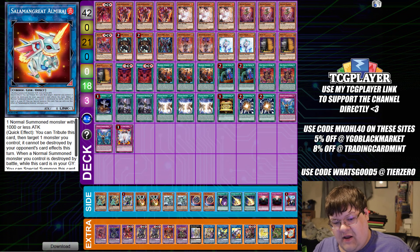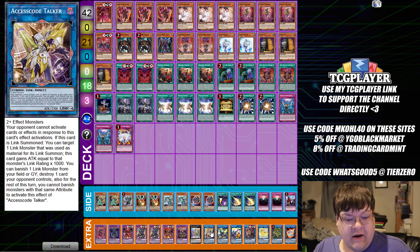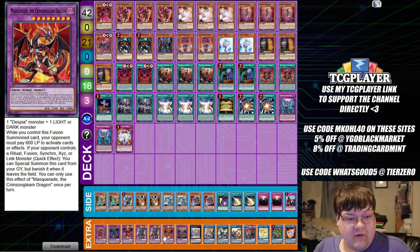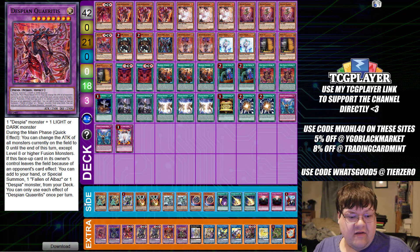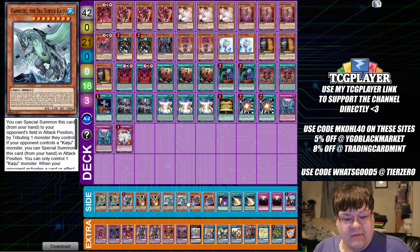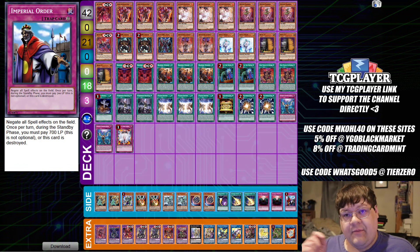In the extra deck we have one Almirage, one Verte Anaconda, one Unicorn, one Dark Charmer, one Cross-Sheep, one Borrelload Sword, one Axis Code, one Dingirsu, one Predaplant, one copy of Masquerade, two Guardian Chimera, one copy of Destroyer Phoenix Enforcer, one Dangerous Sky, and one Albaz. Then in the side deck we have two Nibiru, one Pantheratops, two Droll and Lock Bird, two Nibiru, one Cosmic Cyclone, two Lightning Storm, two Anti-Spell Fragrance, and one copy of Imperial Order, wrapping up the second Despia list.